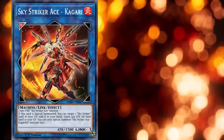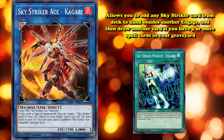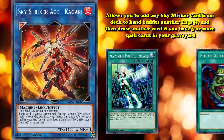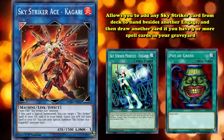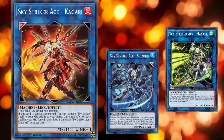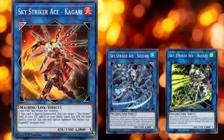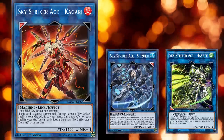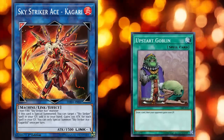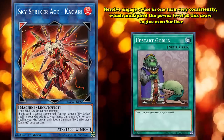The story of Kagari's power level will always be tied to the power level of Engage, an absolutely insane spell card that allows you to add any Sky Striker card from your deck to your hand besides another Engage, and then draw another card if you have three or more spell cards in your graveyard. This card was often compared to Pot of Greed for its ability to plus one in card advantage if you fulfilled its three spell bonus effect, but potentially being even better because it was searchable off of Sky Striker Ace - Shizuku or Sky Striker Ace - Hayate. In a game where Upstart Goblin is powerful enough to be limited, it's not hard to see how good Engage is, and Kagari meant that you could resolve Engage twice in one turn very consistently, which multiplied the power level of this draw engine even further.